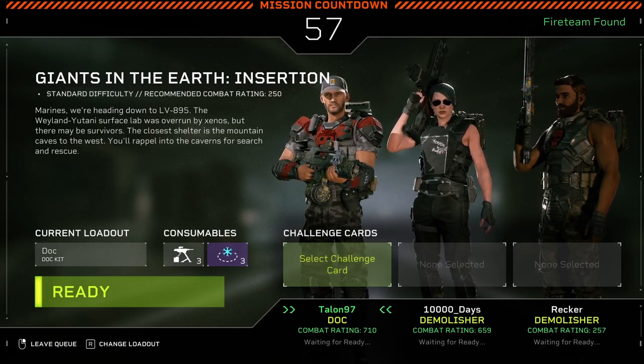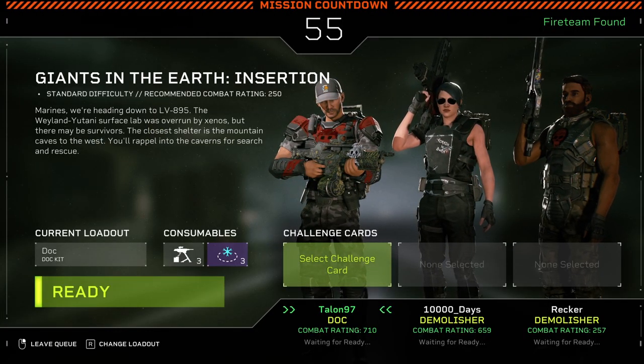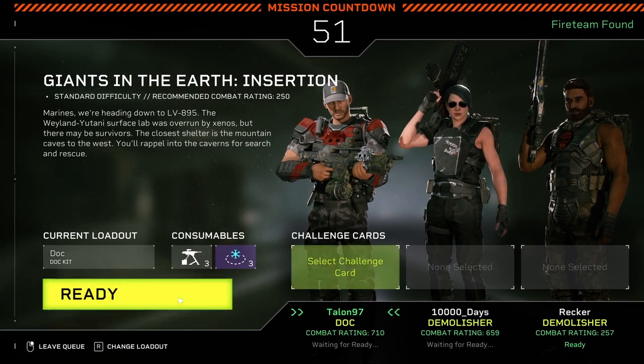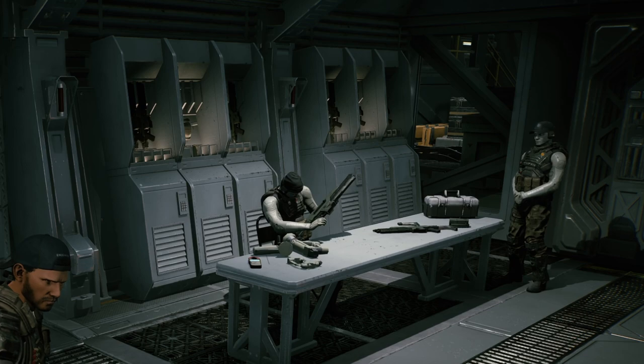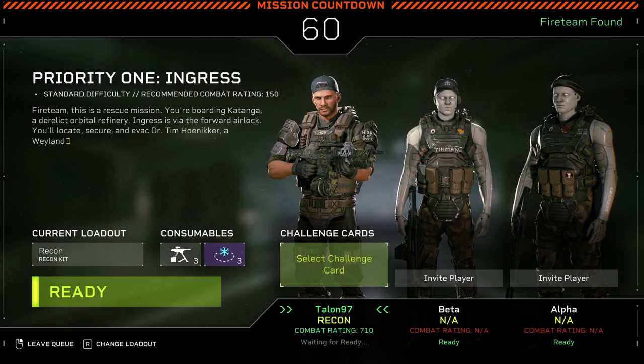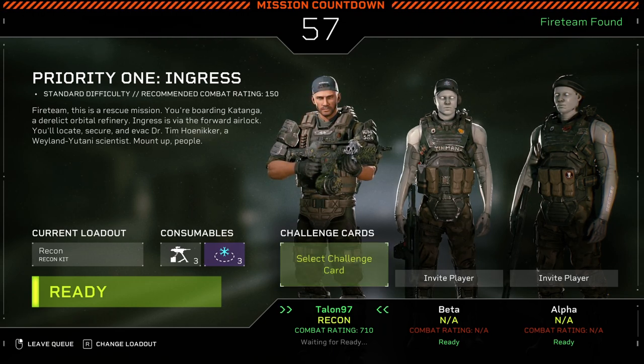If you're not careful you'll be overwhelmed quite quickly. The game features online matchmaking to help build your fireteams — you can play with randoms or with friends. I'll mention here that there's no chat or voice systems enabled in the game. I should also note that it's recommended to play with real players rather than AI teammates once past the standard difficulty level, as they aren't particularly helpful.